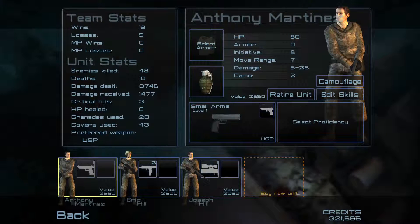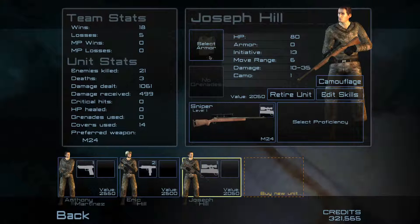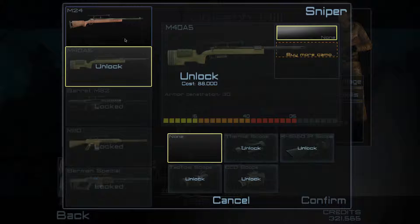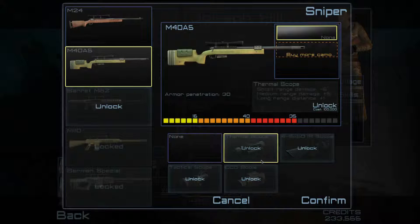I have 300 credits. I want to level up the sniper because I love snipers, they're pretty cool. I could get that one — yeah I could actually get it, but it won't let me. Oh yeah, it will.